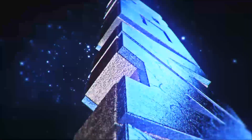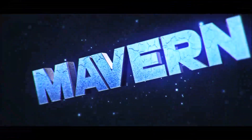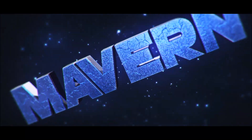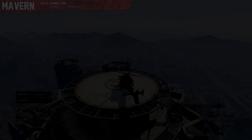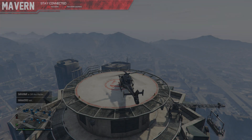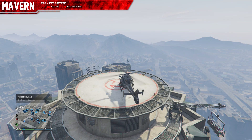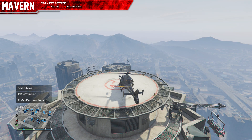Watch me whip, watch me nae-nae. Hey guys, what is up, it is Maverick coming at you with another Grand Theft Auto 5 video. Today's video will be a strategy video on how to get a special crate drop more efficiently — get there quicker, get in, get out.